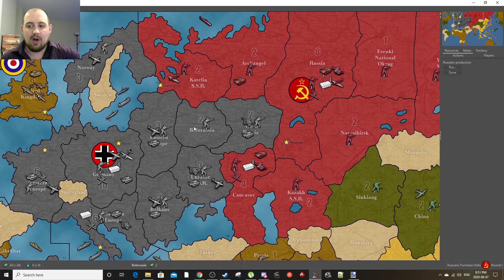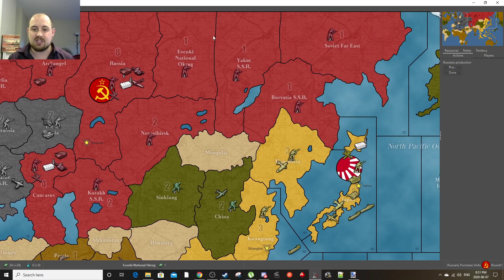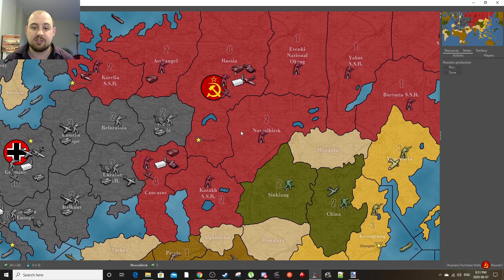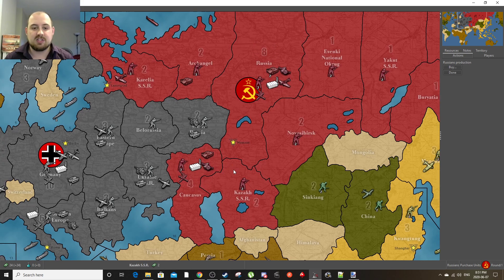You win by conquering a number of places that have stars on them, but in reality how you win is you conquer the other capitals — that's basically the nail in the coffin, because at that point the enemy can't beat you anymore. Every phase has a couple of actions. First, you're going to buy, which is what we're on now — we buy the units we'll deploy at the end of our turn. You attack, move troops, and conquer territories. Those territory numbers are how many resources you get at the end of your turn.